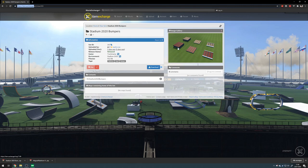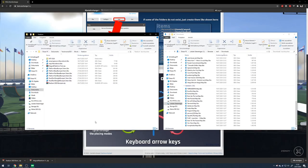For example, the Trackmania 2 bumper — someone has made that to use in the new Trackmania game. I've downloaded it; click on download obviously. I'll put them in Trackmania 2020 blocks stadium and extract them.